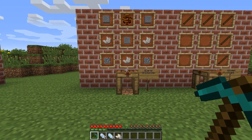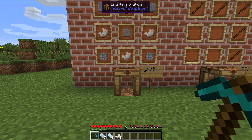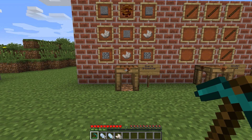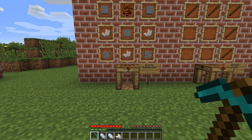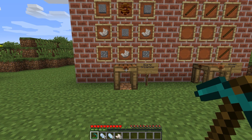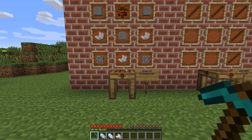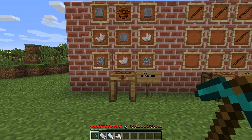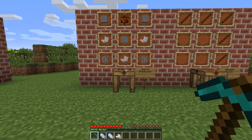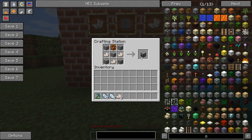Sometimes you can use charged certus quartz instead of normal certus quartz, but check your recipe in NEI for more information. And of course we have vanilla nether quartz as well. Sometimes you can use any type of quartz in a recipe, but from time to time there will be requirements for a specific kind, so just check the recipe in NEI. Let's start with the quartz grindstone. With this machine you will grind your quartz into dust and grind ores into dust to double the outcome.